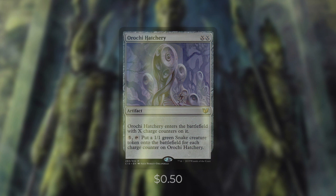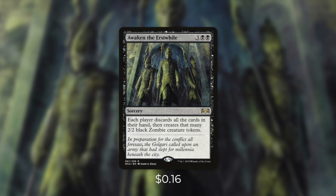Finally, there's Awaken the Erstwhile, which can be a high-risk, high-reward play for us. It says: each player discards all the cards in their hand, then creates that many 2/2 black zombie creature tokens. With this deck, we can easily get a ton of cards into our hand, meaning we're going to be creating the most zombie tokens out of anyone. We're also shutting down any plans our opponents have with their hand. We can sacrifice some zombies or other creatures to spread out -1/-1 counters on our opponents' creatures. While we're doing this, we're going to be drawing cards to refill our hand. Once their zombies have one counter on them, we just have to proliferate once. If we're set up correctly at the end of this, we're going to end up way ahead of our opponents.